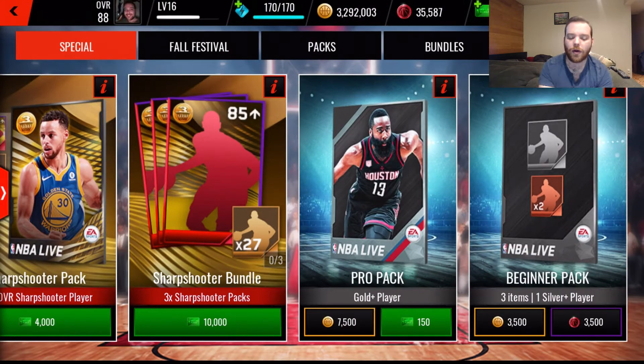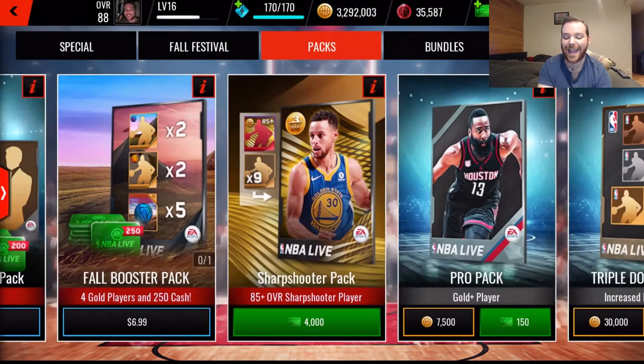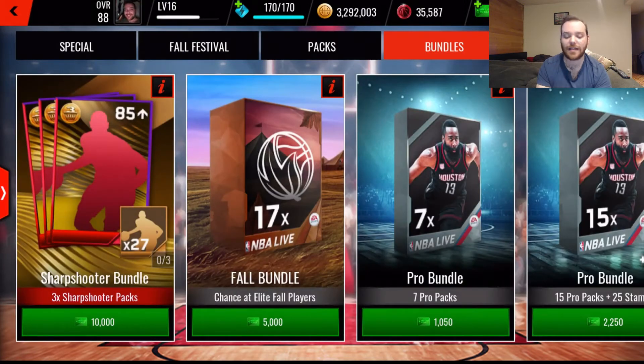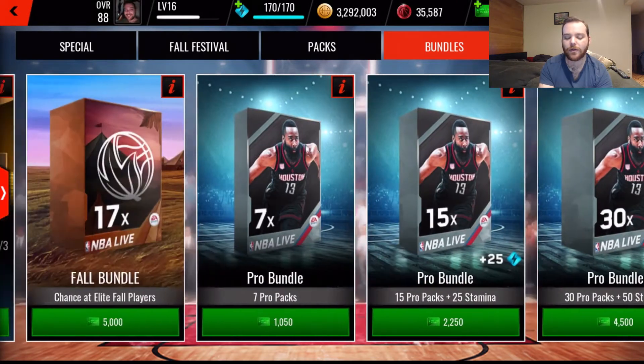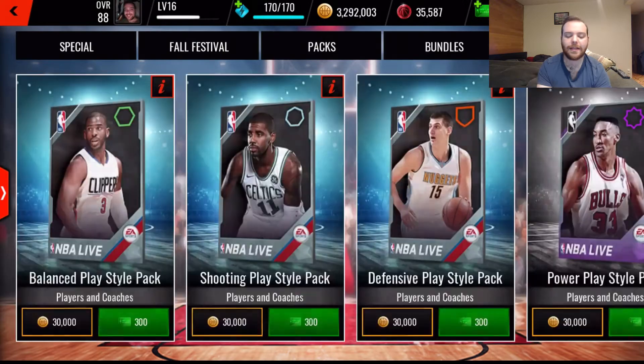There are promo tabs - we've got the fall festival tab still available. Then you've got your base packs, which are basically any normal packs. There's also the triple double pack available for coins or cash. Bundles include the sharpshooter bundle, the fall bundle, and pro pack bundles at different rates - you get a stamina boost when you buy a specific amount or more.